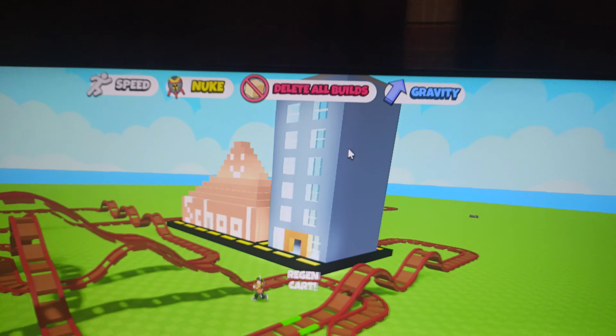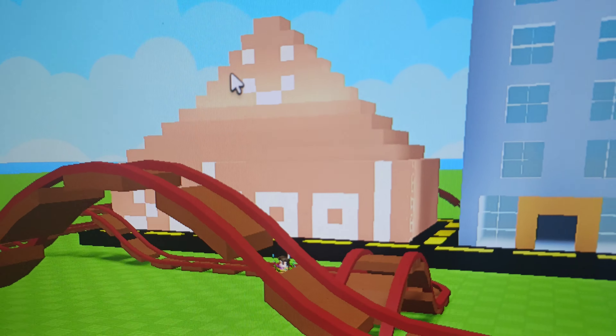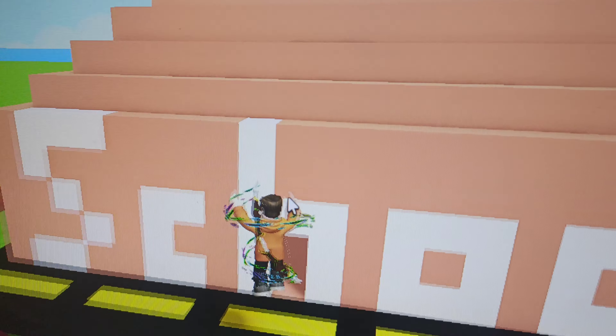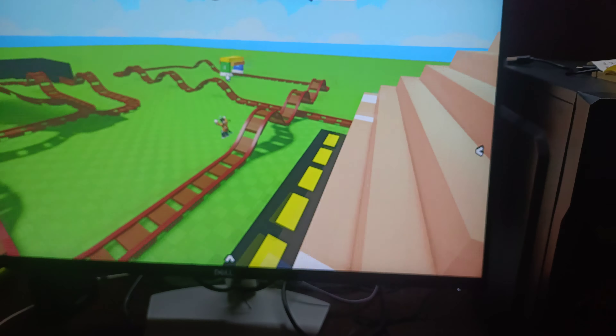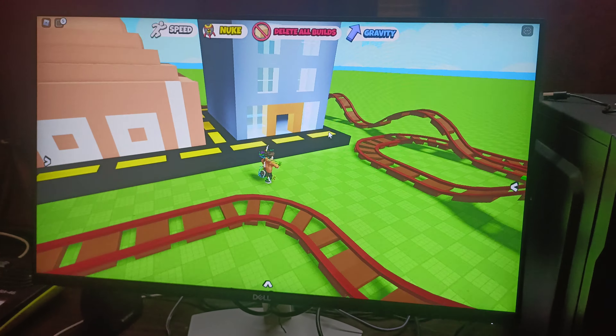And here is an apartment. Beside the apartment, here is a school with a smiley face. And here is the entrance. I kept some lights because it's so dark. Then there is the bus stop. I showed you the school, now I'm going to show you the apartment.